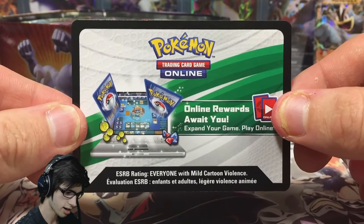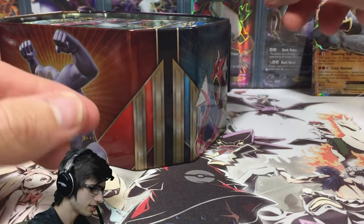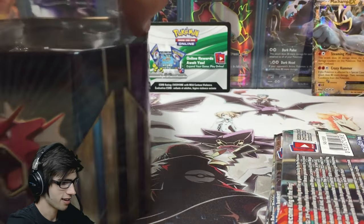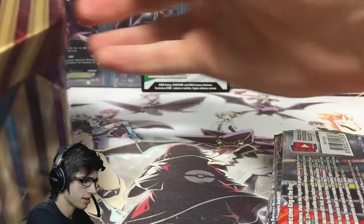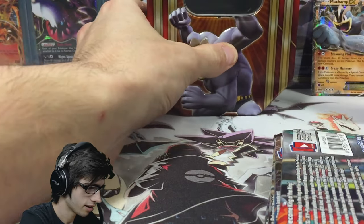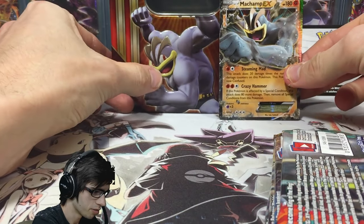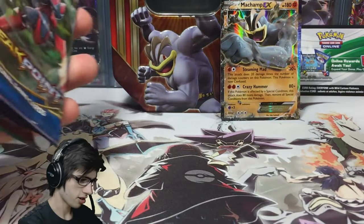We've got the deck and the deck code card. I'm going to keep that one for myself because I like to unlock those decks on TCGO. I'm not sure if I'm going to make some TCGO content, but at least the decks are there. That is everything out of the tin — the tin is now empty. Let's get this all set up with the code card there and the Machamp chilling just there. Let's go.